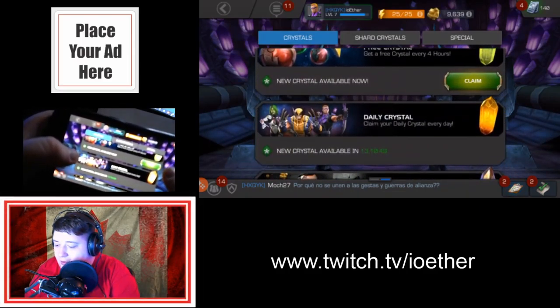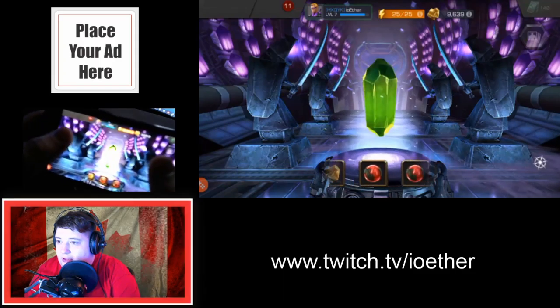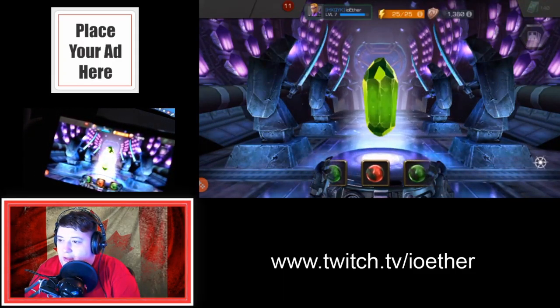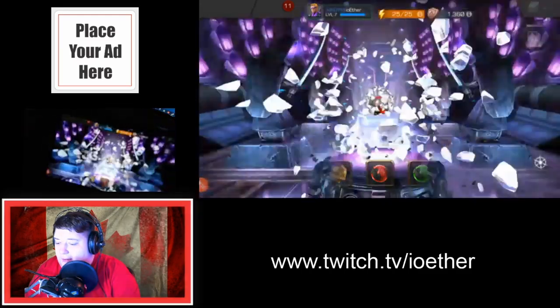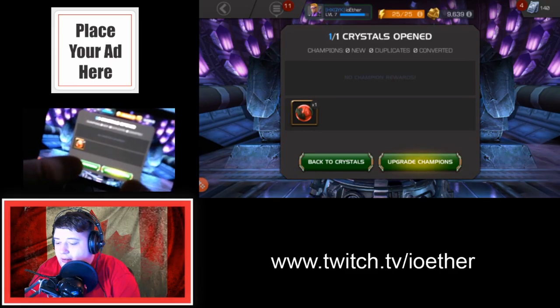We can go ahead and claim one of these right now. This won't give us a superhero but it will give us some cool stuff nonetheless. The spinning will just tap the screen at some point in time, and then it stops on something — like this, which is a healing potion more or less. So we have a health potion. We'll take one of those into battle any day.